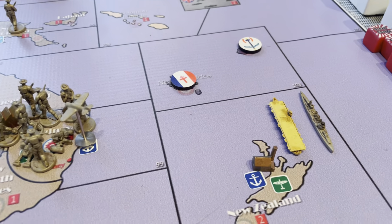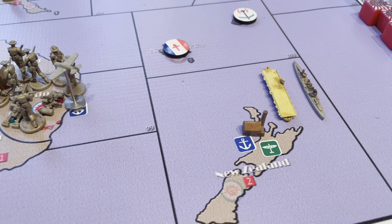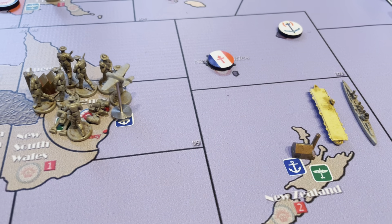They could maybe head down to Australia, which would be something new I've never done before. The Australians are building at their colonial factory in New Zealand — that's the only way they're able to build navy at this point because it is four spaces away from the Carolines.